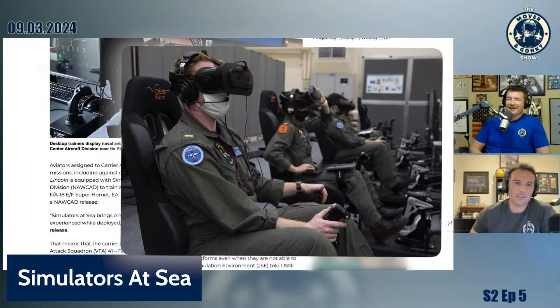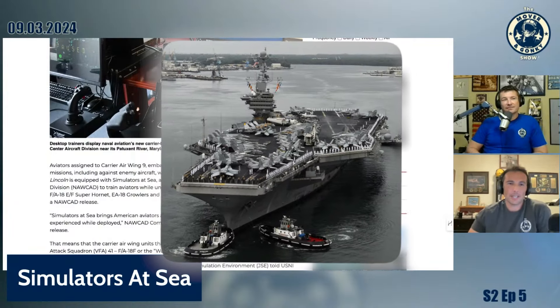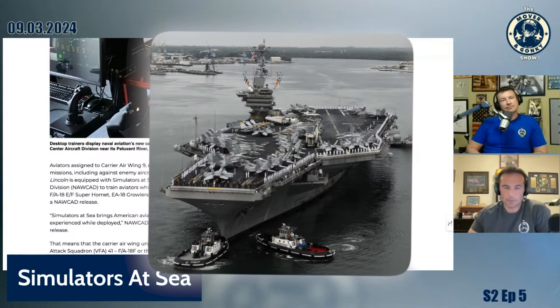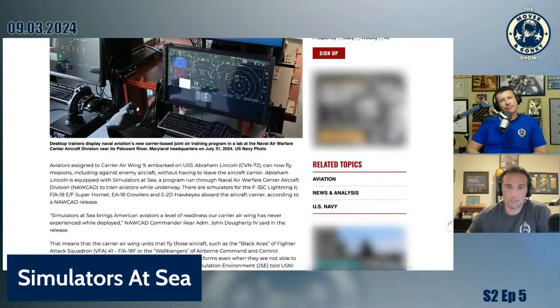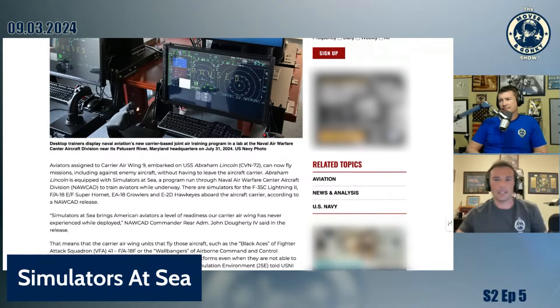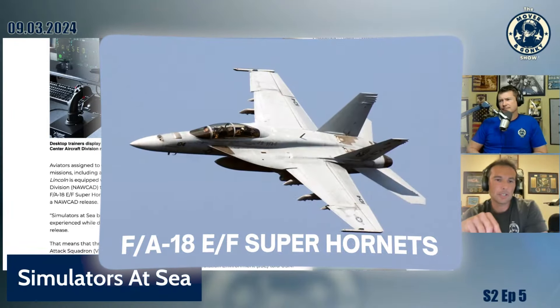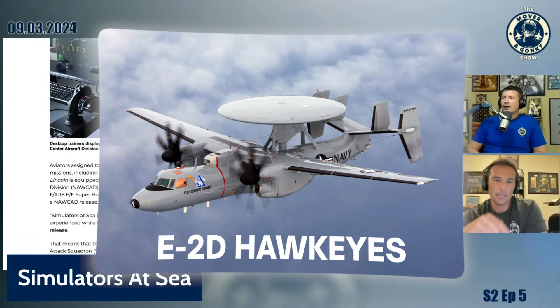They're putting desktop trainers for naval aviators on the carrier. My old air wing, CAG-9, Carrier Wing 9 — they're now on the Lincoln. They're putting sims on the carrier so you can practice tactics on the carrier — F-35, Super Hornet, Growler, and the Hawkeye.